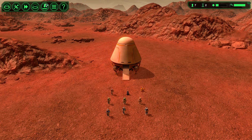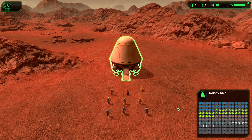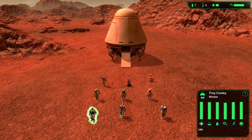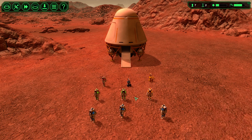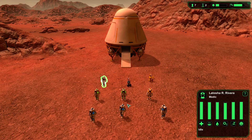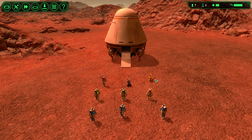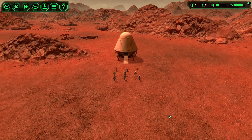Let's get started. You start off with a workforce: workers in blue, biologists in green, engineers in yellow-orange, medics in red, and then you have a carrier bot and a construction bot.